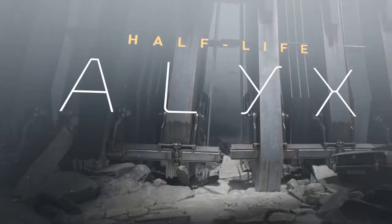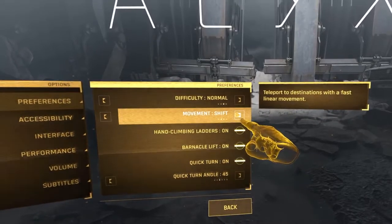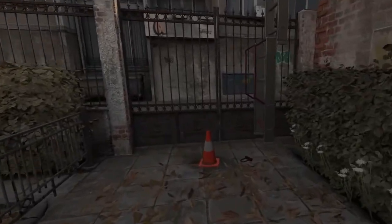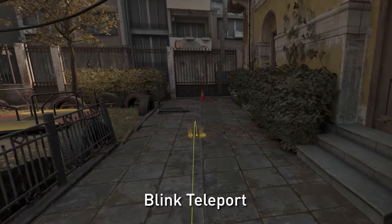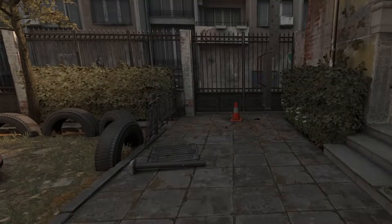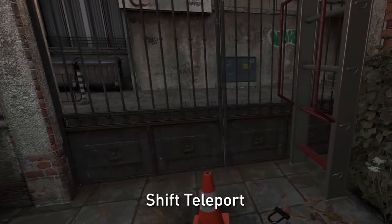In Half-Life Alyx, we decided to support three different types of player locomotion: Blink Teleport, Shift Teleport, and Continuous Locomotion. Continuous Locomotion is the most similar to traditional WASD mouse and keyboard controls, allowing players to move smoothly through the environment without teleporting. In both teleport modes, the player uses a targeting interface to select the location where they would like to move. In Blink Teleport, the screen turns black, the player is moved to the target location, and the screen fades back up from black at the new position — all in a fraction of a second. Shift Teleport is similar, except the screen doesn't go black and the player is rapidly moved to the selected location.